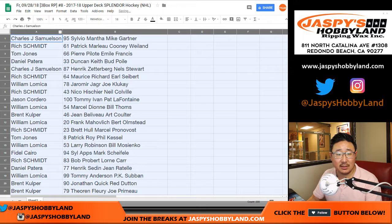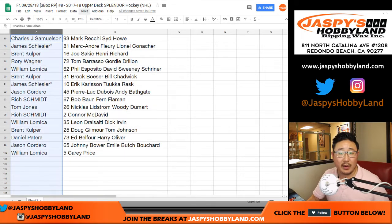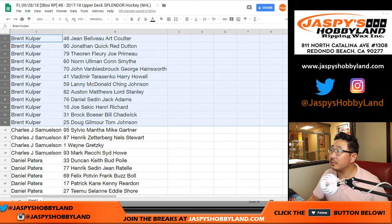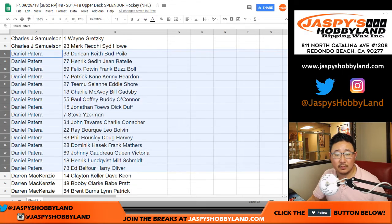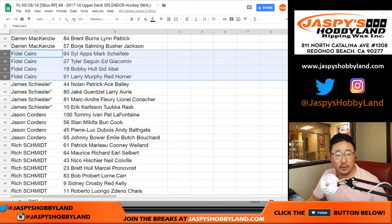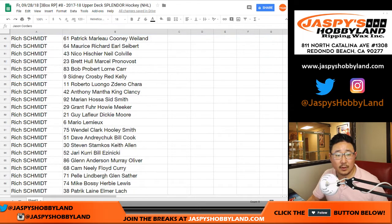All right, here's the list as is, and then we'll alphabetize by your first name in just a second. All right, and then by your first name. Brent, here are your players. John, Daniel, Darren, Fidel Cairo, James — your last bot mojo — Jason, and Rich.